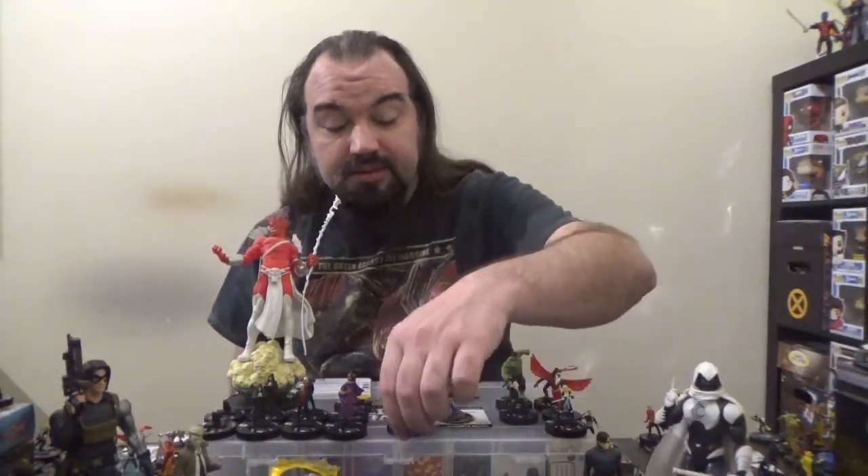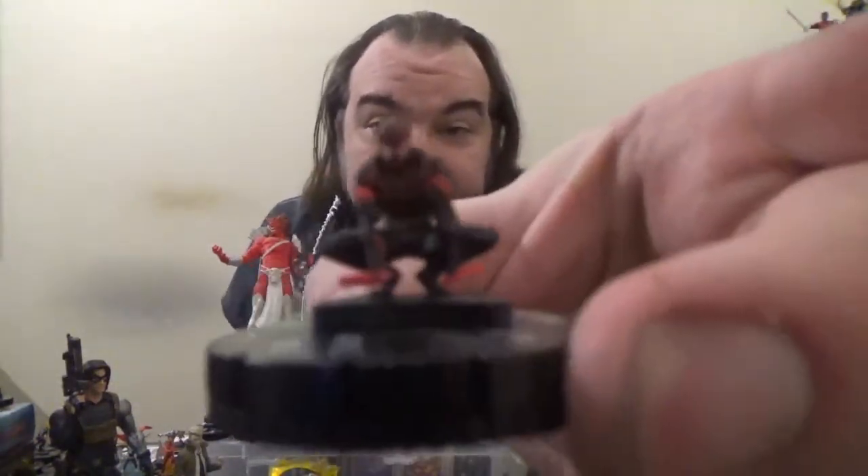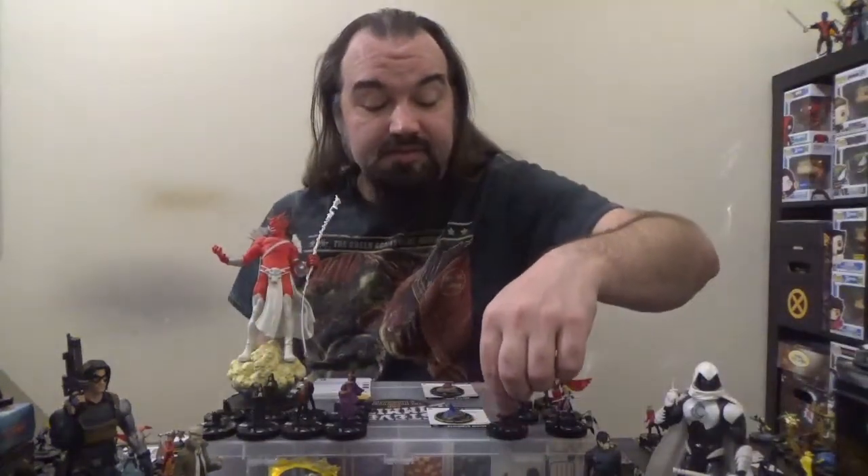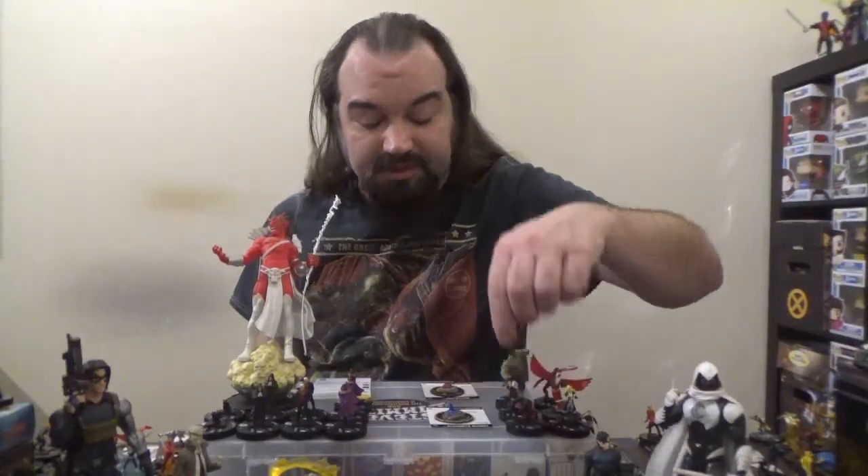Next up, we've got Miles Morales Spider-Man. Miles comes in at 65 points with the Spider-Man Ally and Ultimates team abilities, as well as the Avengers, Champions, SHIELD, Spider-Man Family, and Ultimates keywords, and improved movement ignoring elevated terrain.